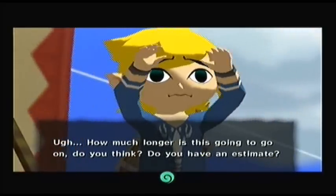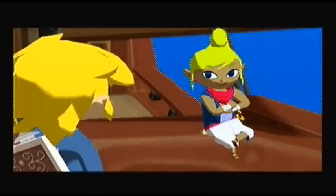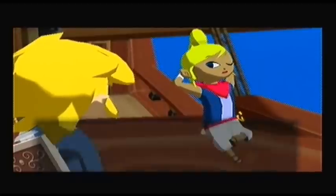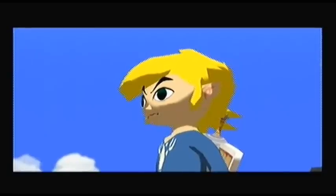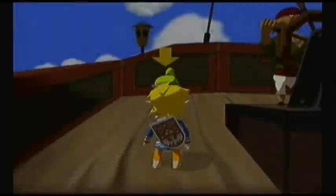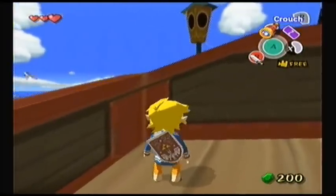Tetra is being ice-cold about the whole thing, asking how much longer this will go on and whether Link should just quit. But Link's a hero — he's going to find his sister if it's the last thing he does. Now we're on the pirate ship, we have control of Link again, and we've started our adventure in our pajamas with our decrepit old shield, as Tetra put it, and our Hero's Sword.